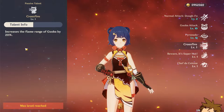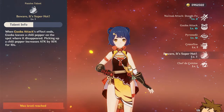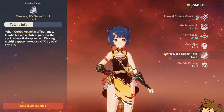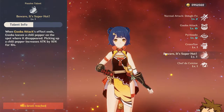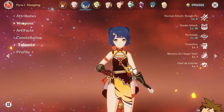Her passive talents are interesting — one of them reduces enemies' pyro resistance after using Guoba, and after picking up the chili pepper you get an attack bonus of 10% for 10 seconds. That's actually pretty good and worth picking up.